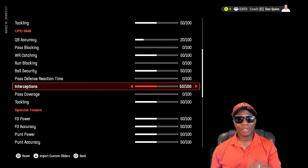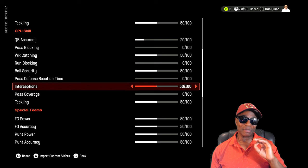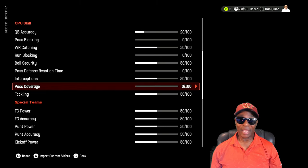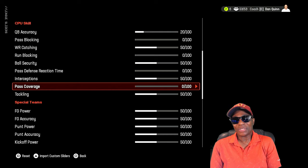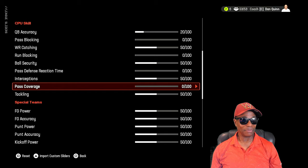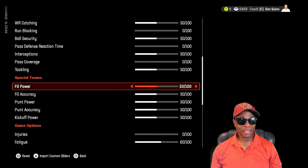CPU interceptions are at 50, past coverage at zero. I kept CPU interceptions at 50 because you have to be responsible for the passes you throw. I don't want you thinking that Tyreek Hill is going to catch everything in double coverage — if you throw into double coverage you're going to get picked. You've got to have some challenge, otherwise it won't feel rewarding when you beat a good team. CPU tackling at 50 — all of these are at default.